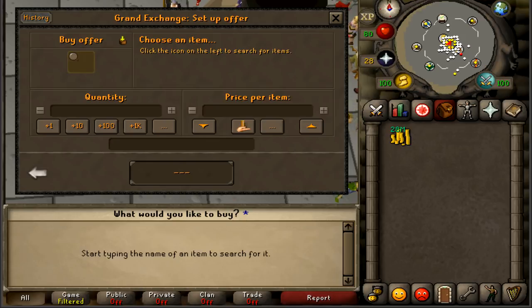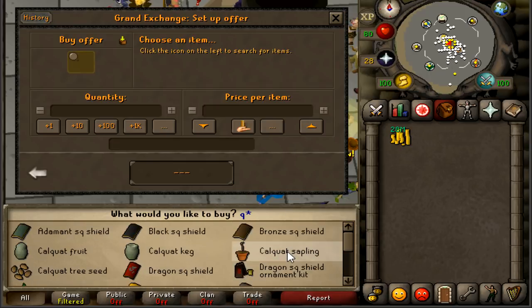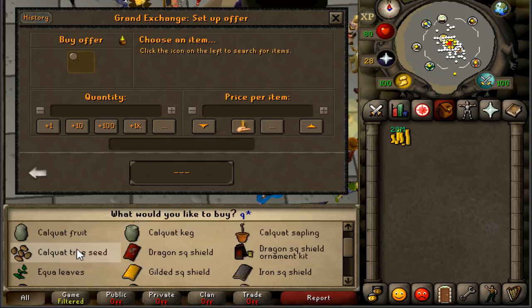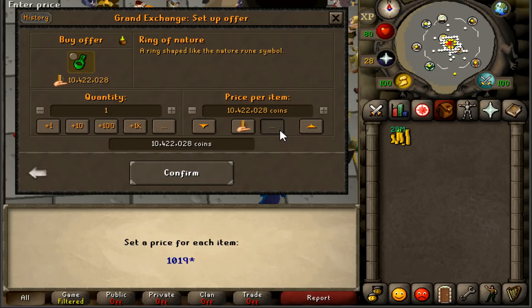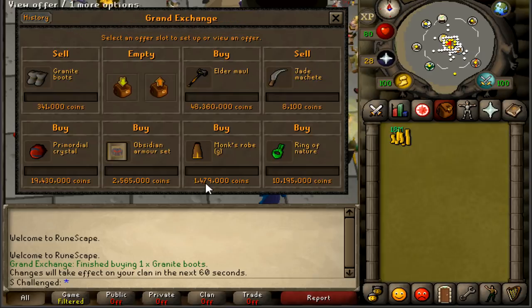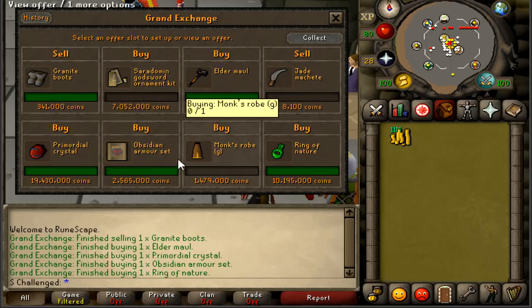Trying to sell the granite boots for 341k. For the letter Q, there's literally nothing in the game starting with Q on the GE — not complaining, that's another letter out of the way. Moving on to letter R — ring of nature, 109k margin. For letter S — another god sword ornament kit, 99k profit. This is probably going to be the last check-in for today.